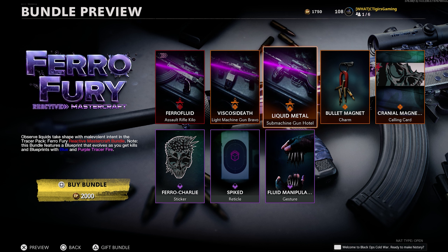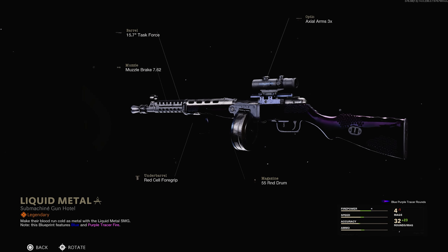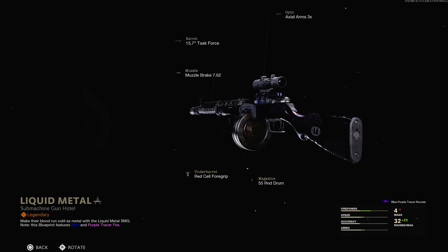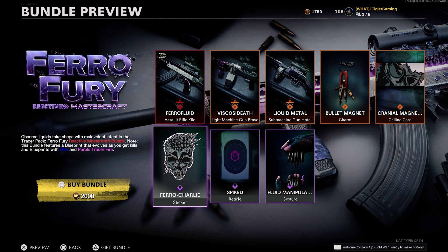Alongside those two weapon blueprints, you also get another one for a submachine gun — I believe this is a PPSH-41 — and it has the same dark matter camo look with spikes coming out. You also get an LMG which looks quite cool, with that dark matter camo vibe. The bundle is rounded out with your usual stuff like reticles, stickers, charms, calling cards, and all that stuff as well.